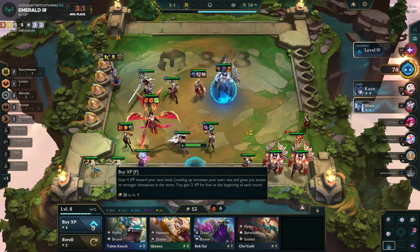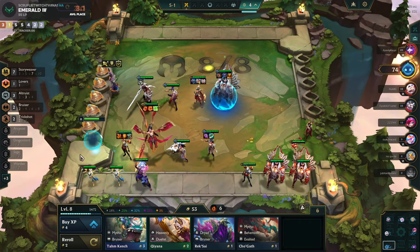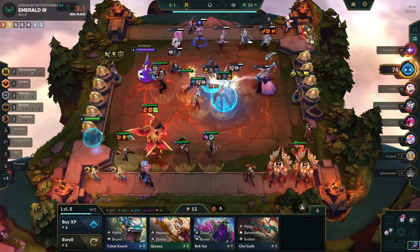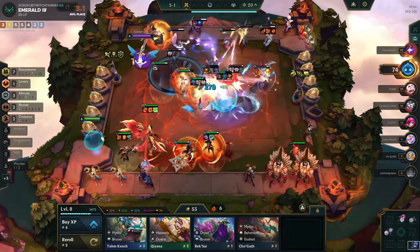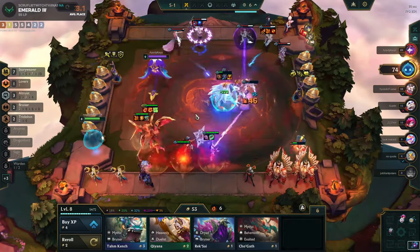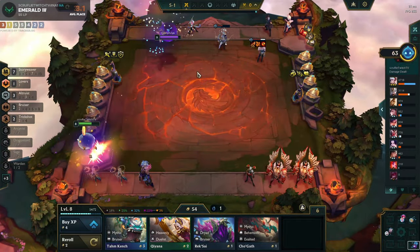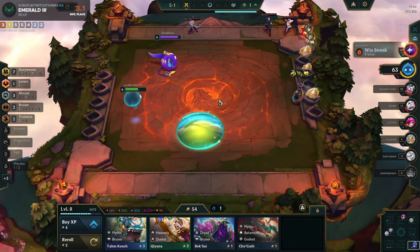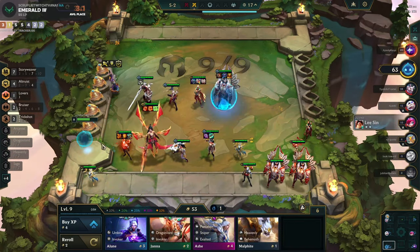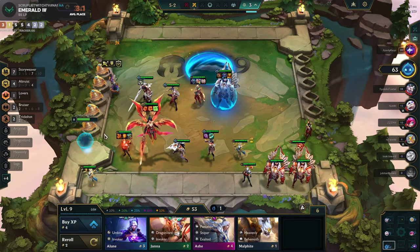At 5-1 we know we're not getting another component unless you have Lissandra who farms you one, so you can just throw the Large Rod onto Zyra. This is a little greedy turn — pushing level nine to keep my streak and throwing out Soraka for Altruist 4 really is griefing, but it is what it is. I figured I have to roll for the Galio. If I lose, can't do much about it. I really wanted to maintain my gold; you could argue the streak is worth more, but the game's coming to an end soon anyway. I was thinking I could go level 10 — more consistent to keep interest over 50 gold.